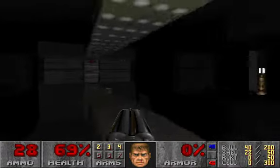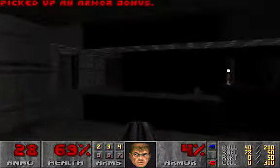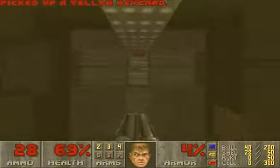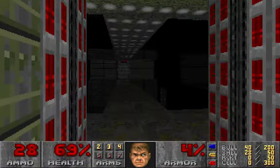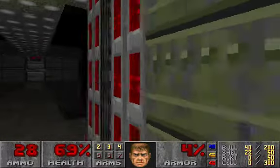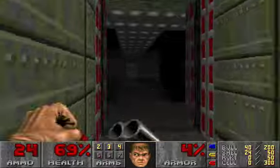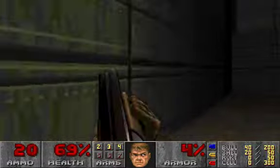Before you take the yellow key, strafe here and take the armor, because I don't have any right now. Now take the yellow key — back up immediately. The super shotgun could be a useful combo if you're lucky, and I wasn't.